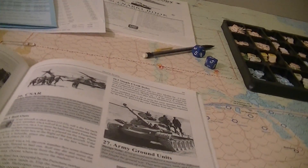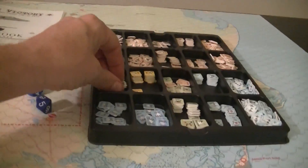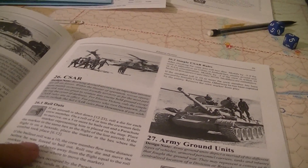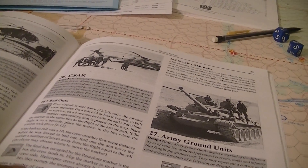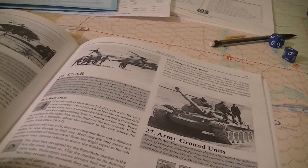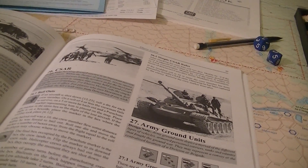CSAR — combat search and rescue — is an attempt to recover downed pilots. If an aircraft is shot down, you roll a die for each crew member. On a four or less, the crew member dies. Otherwise, he bails out and you get a parachute crew marker on the board in the same hex as the flight of the lost aircraft. If the bailout roll was a 10, roll a die and move the marker that many hexes away from the flight, with the IAF player choosing the direction. Helicopter crews always bail out into the hex they're in when shot down.